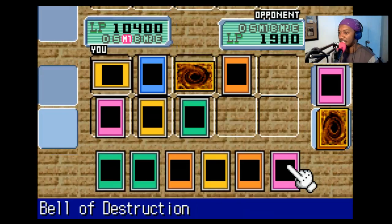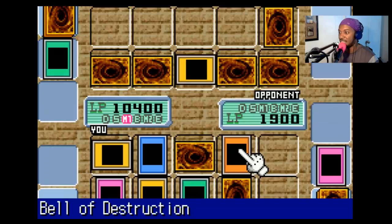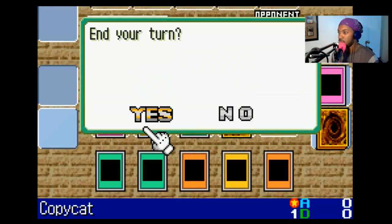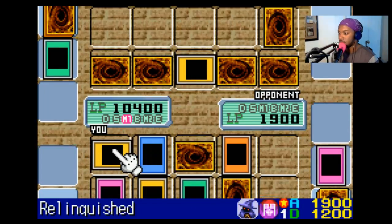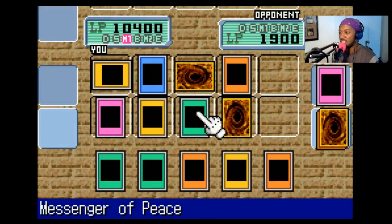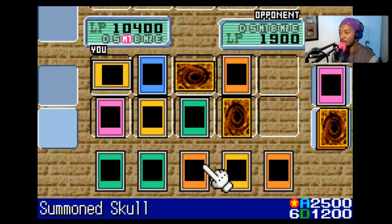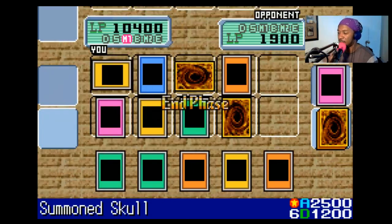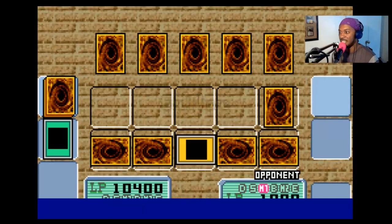Let's see — we have all the life gain happening! I'll play this card face down. Actually, I can use it on Relinquished and end the game! I need a backup plan in case something goes wrong! This costs 100 life points, and my Marie in my Graveyard gives me 200 — so it's paying for itself! I'll end my turn. What I'll do is I'll use Bell of Destruction on Relinquished and end the game!